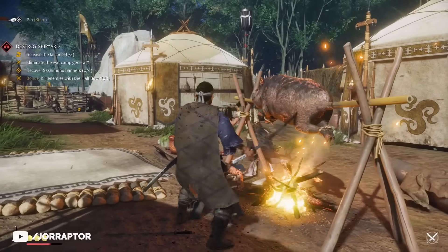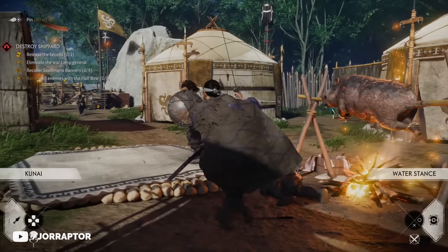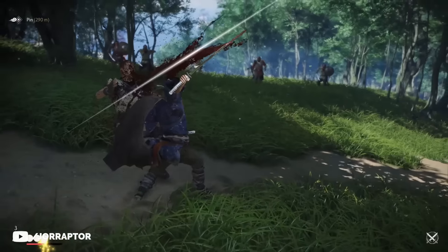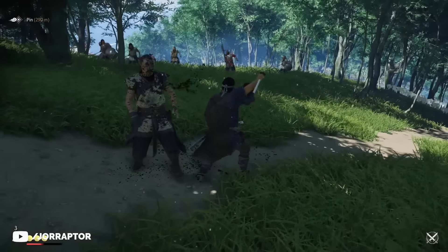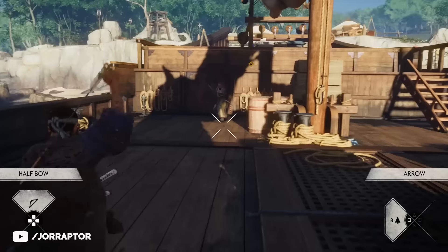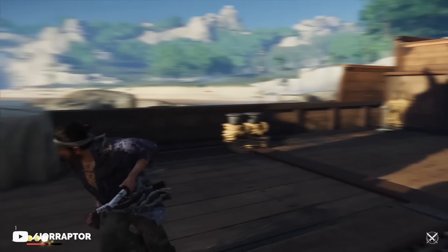You can already become very powerful in the early game of Ghost of Tsushima thanks to different upgrades you can unlock really fast if you know where to go and what tactics you need to do. In this video I want to show you how to get a head start in the early game so you can even one-shot some particular enemies.